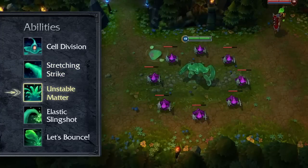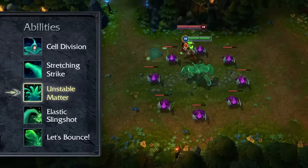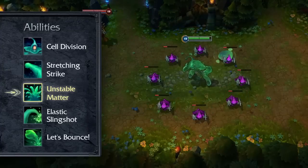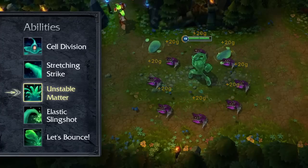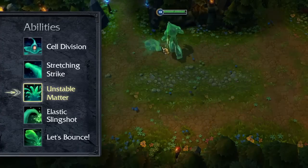Unstable Matter causes Zach's body to erupt, dealing damage to all nearby enemies based upon a percentage of their maximum health. This ability is on a notably low cooldown and allows Zach to constantly benefit from Cell Division while fighting.